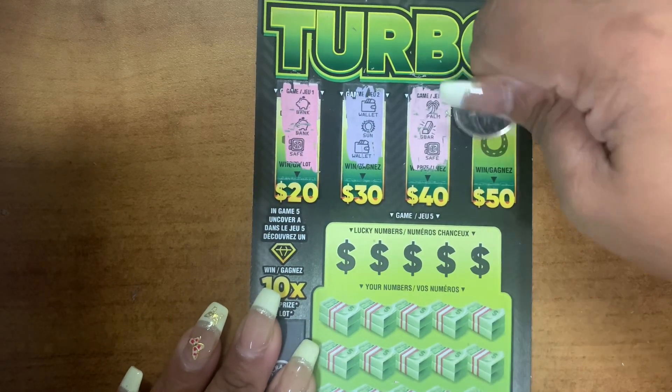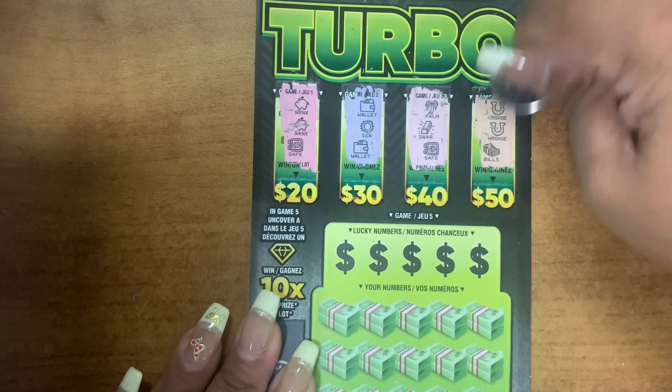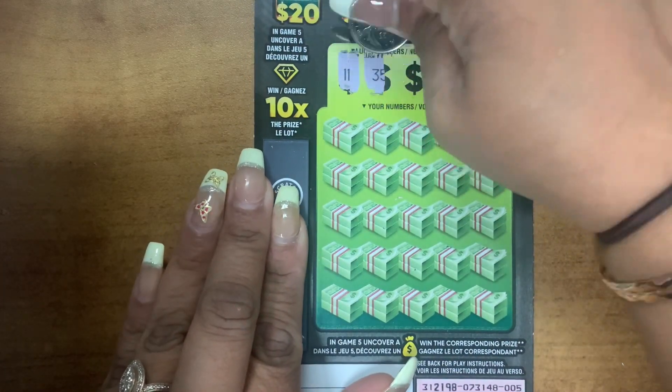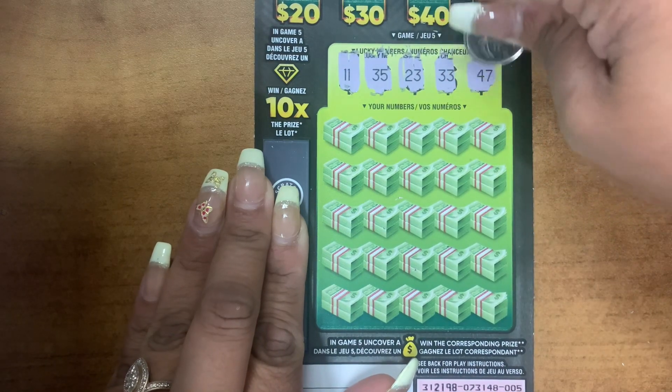We have a horseshoe, a horseshoe, and bills — not much there. Okay, here we have 11, 35, 23, 33, and 47.